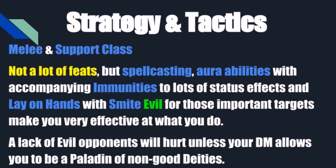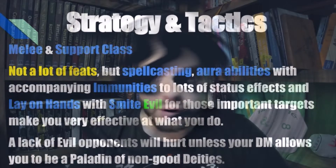and Lay on Hands with Smite Evil for those important targets make you very effective at what you do. You're able to use all of these to create yourself as a bastion of support for your allies, giving them boosts to their own saving throws, being able to heal their wounds or your own wounds at a moment's notice. And Smite Evil will allow you to dish out a ton of damage against evil targets — undead, evil dragons, evil outsiders.